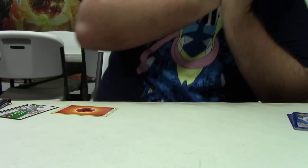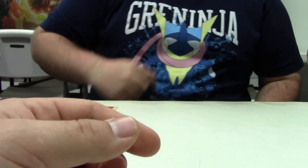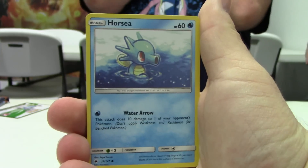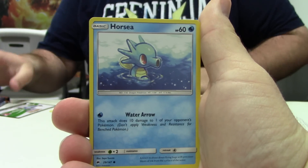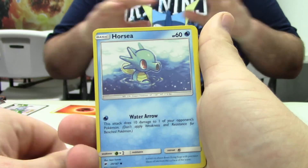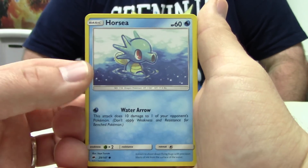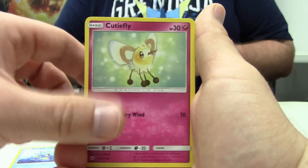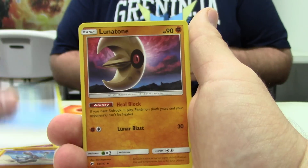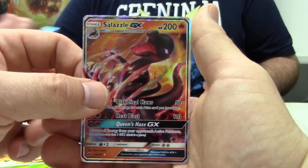Welcome back guys — pre-release is now over. We got our final three packs here. Professor A is ready for more action — I don't know how this guy does it. He's already had enough. This is not fair. Professor A's pack: Horsea, Cutiefly, Ledyba, Alolan Grimer, Riolu, Seedra, Lunatone, Rhydon, Butterfree Reverse, and a Salazzle GX. Good job!